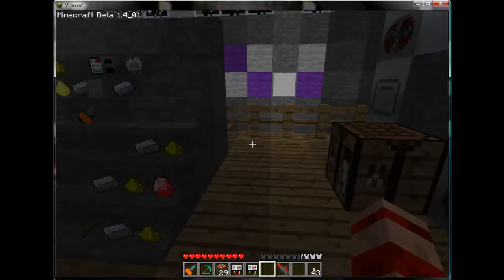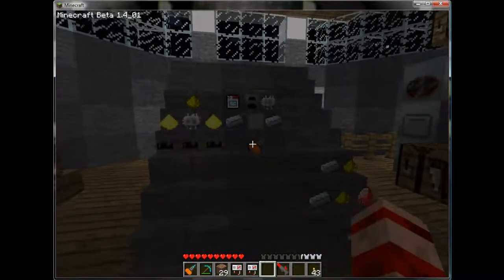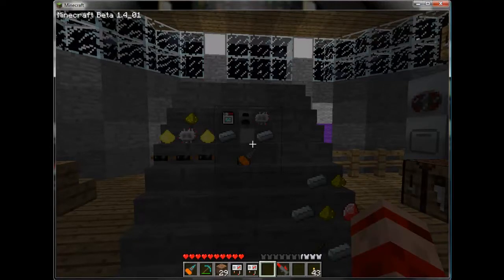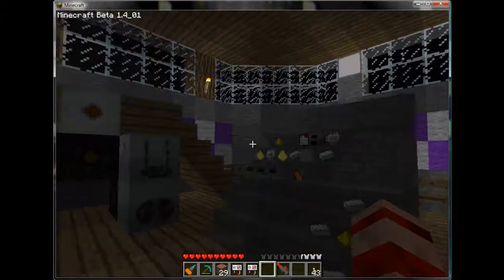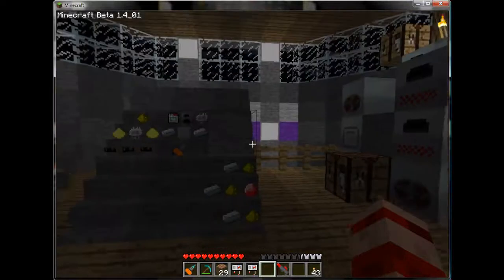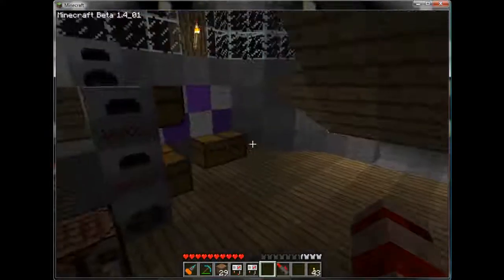Next up is how to set these miners up and how to wire them effectively. Ahead of time you're going to need: two high-voltage transformers, probably an MFE or two, at least a half stack of cable, four or five regular generators, fuel — bio, charcoal, or whatever you want to use — and a couple of wrenches. Go ahead, grab your mats and your crafting table, and I'll meet you outside for part two.